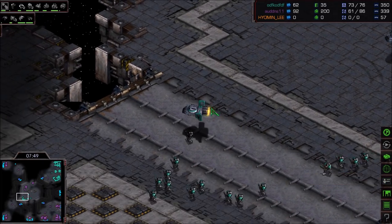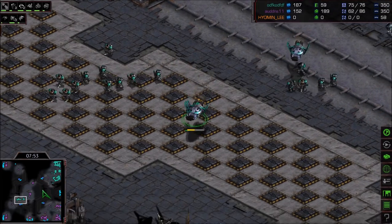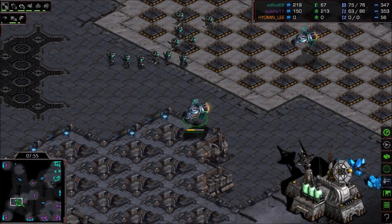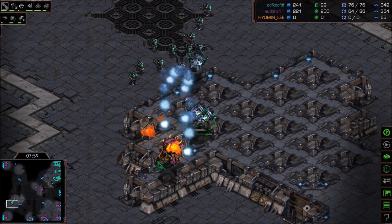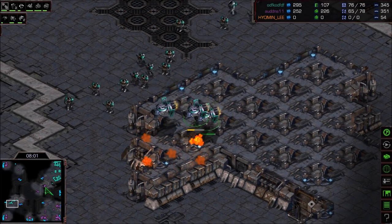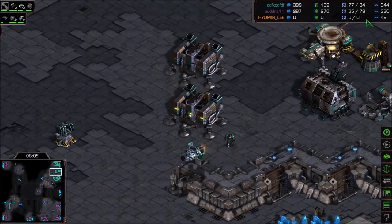Flash knows where Zero's main is but he's going to kill the bottom left base instead. The Valkyrie took a little damage but it's okay. Flash is heading out to kill one of these bases. A muta attack is going the other way — what's left for Flash to defend? He's got a Valkyrie and a bunker full of Marines.